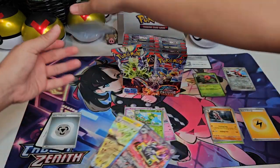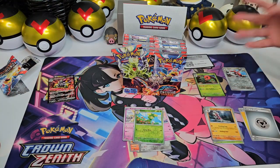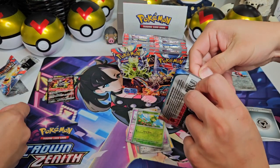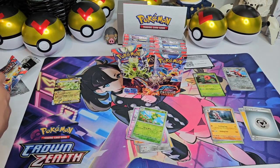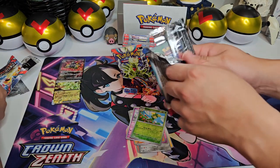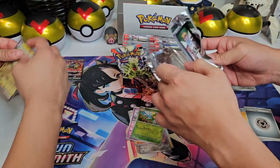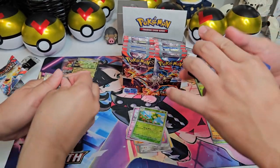Sleeve that baby up. So yeah, just pull the energy out of the way. Next pack. Good job, Lita. That was a great pack right there. Uh-oh, that's not good — party fall. Hopefully the Charizard's not in this one. We're looking for a Tyranitar EX as well — the Full Art one.